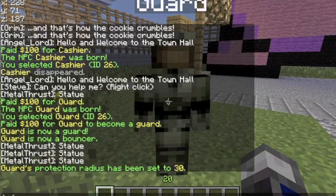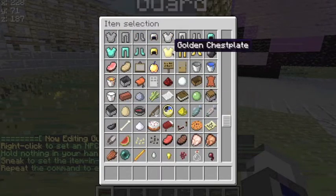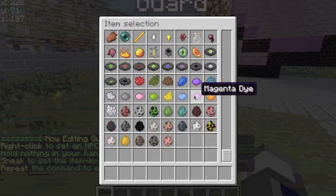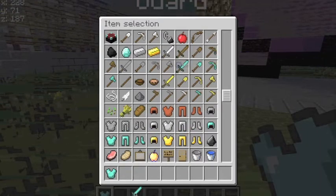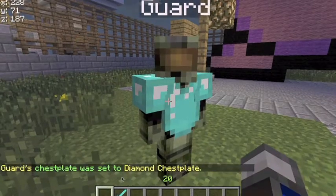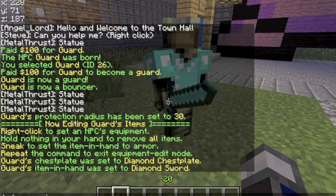After this, if you want to add stuff to him, do NPC equip. Then he'll be put into equipping mode. You can choose what you want to equip onto him. Right-click him with whatever you want — give him a diamond dirt plate. There you go, fully equipped. Type NPC equip again to turn off equipping mode.